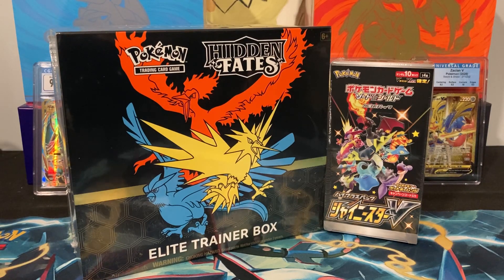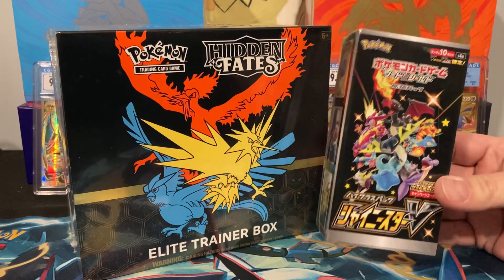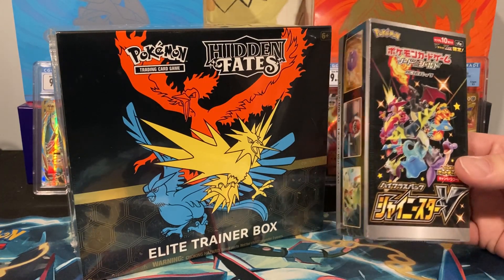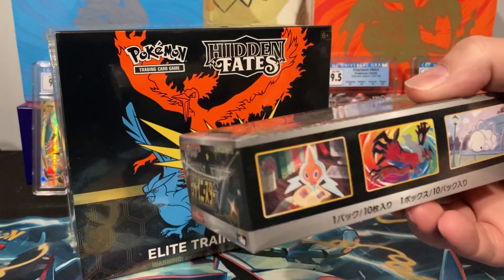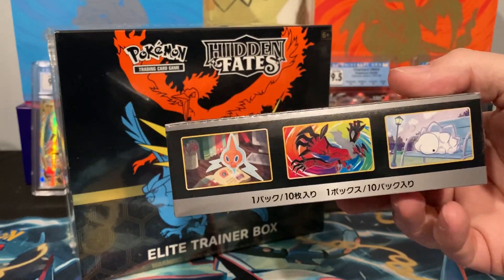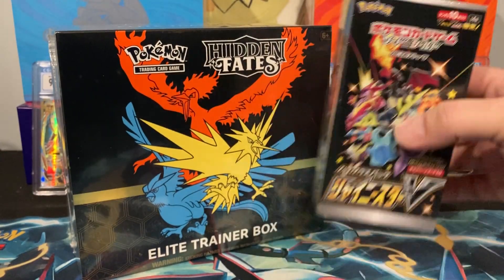We've got quite an opening for you today — good things! I was very fortunate to find some Hidden Fates Elite Trainer Boxes. This is one of two; the second one we'll be opening off camera. I also got our first Shiny V Japanese box. Those shinies look very beautiful — they are gorgeous. Ball Guy — that's pretty cool — and you get the amazing rares again.